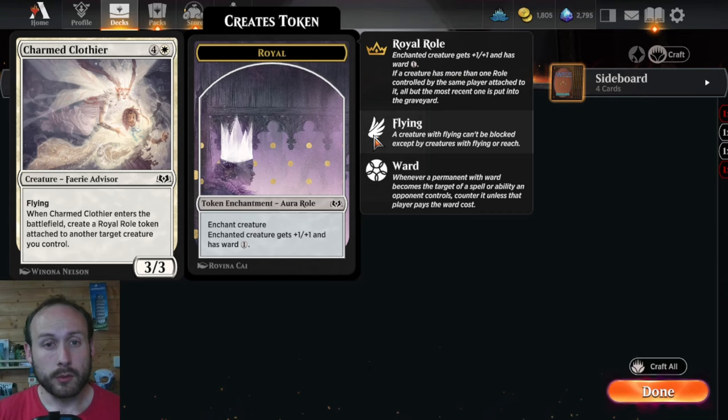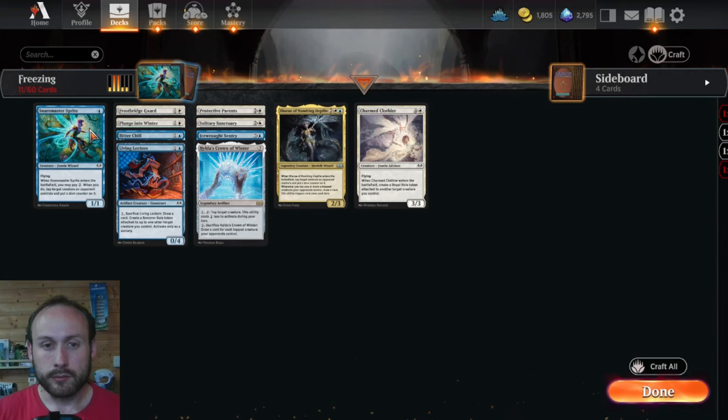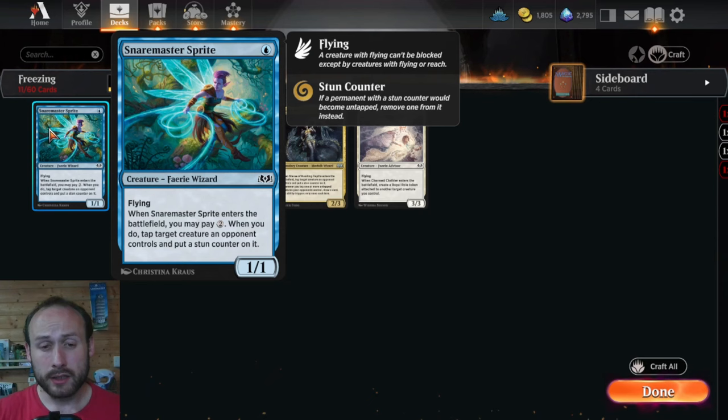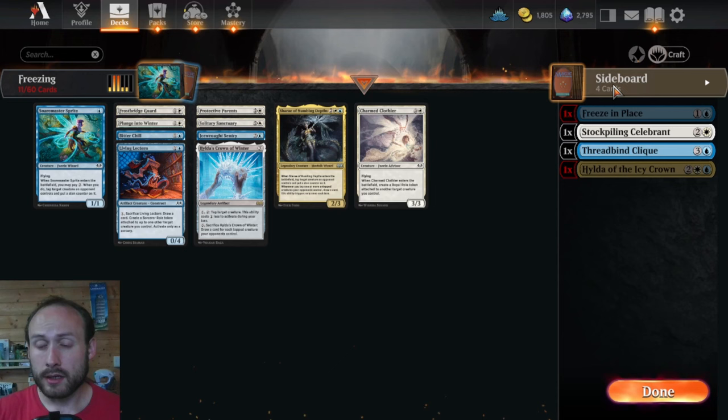Charmed Claudia is a 5-mana 3/3 flyer that creates a Royal role token (+1/+1, ward 1) on another creature when it enters — good on Ice-Wrought Sentry, or on a Snare Master Sprite that's grown via Young Hero into a 3/3 flyer, making it a 4/4 with ward 1. Alternate sideboard cards include Freeze in Place, which taps a creature and puts three stun counters on it and scrys 2 — putting something out of action for three turns.